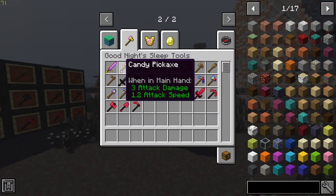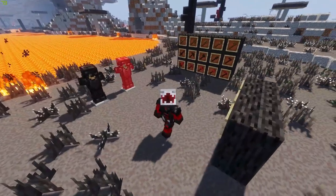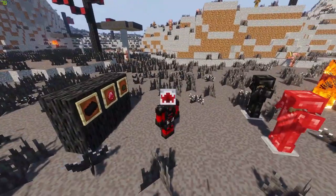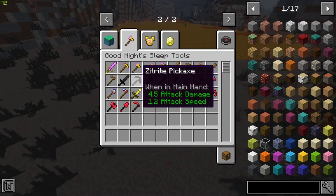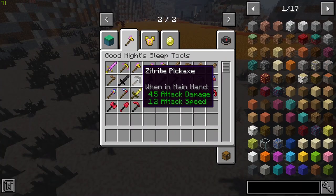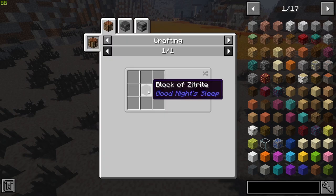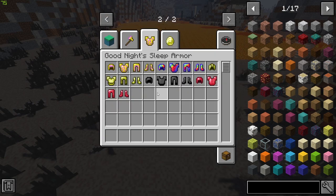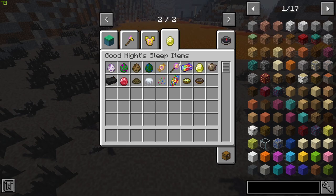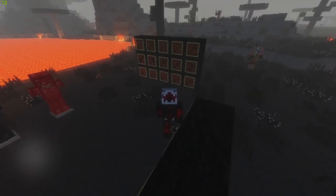There is also an ore in this dimension called the Negite Ore — the red one — which is slightly stronger than diamond, so it is worth getting and makes a trip to this deadly dimension worthwhile. As you can see, there are two suits of armor here: the Zitterite Armor Set, made out of the Zitterite Ingot, and the Negite Armor, made out of Negite Gems — both pretty awesome looking.